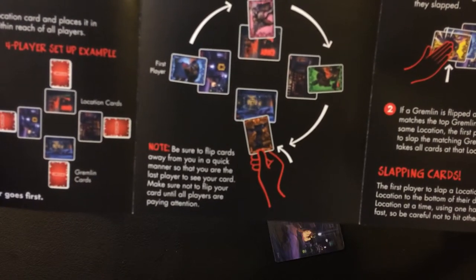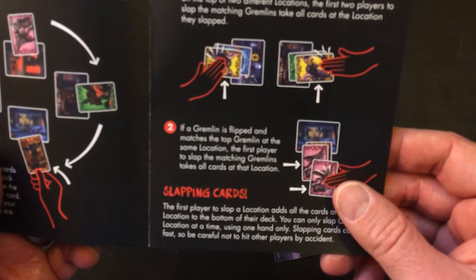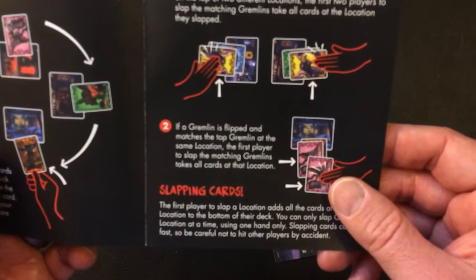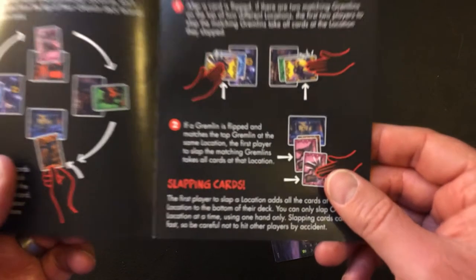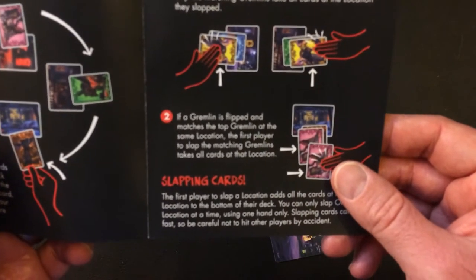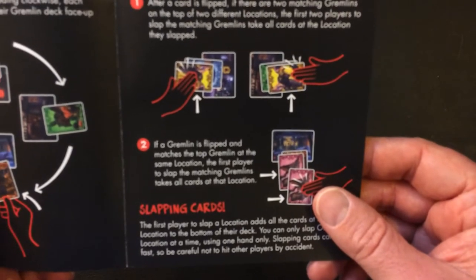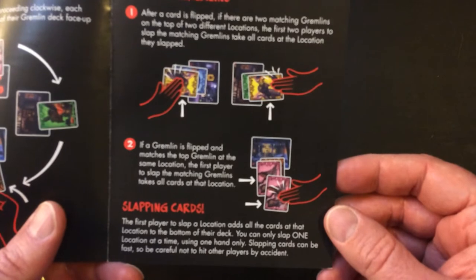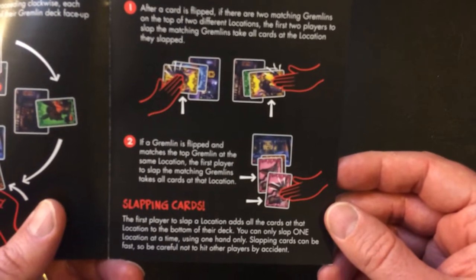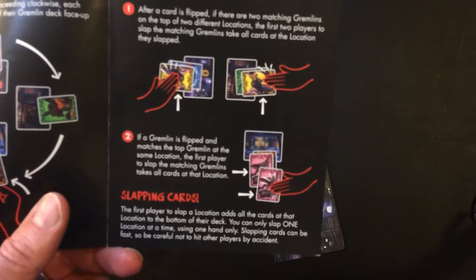Make sure not to flip your card until all players are paying attention. After a card is flipped, if there are two matching Gremlins on top of two different locations, the first player to slap the matching Gremlins takes all the cards at that location. If the Gremlin flipped matches the top Gremlin at the same location, the first player to slap the matching Gremlins takes all the cards at that location — so it's a stack.